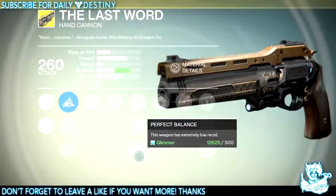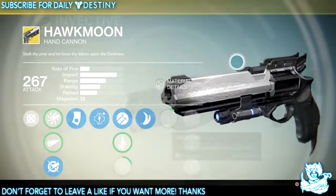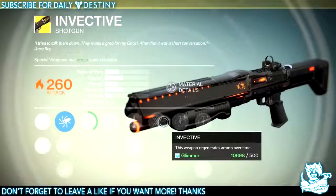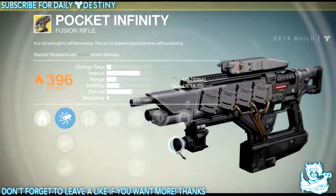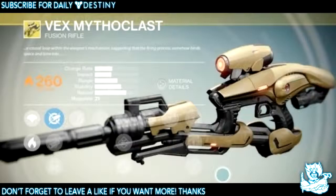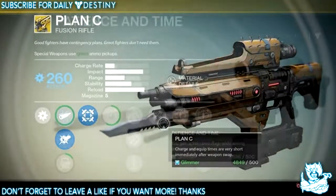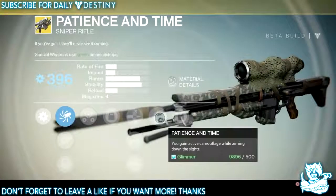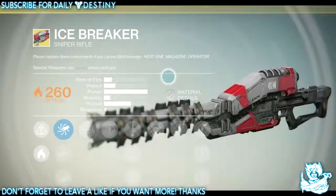Hand cannons: we have Thorn, which is a really underperforming exotic hand cannon that could really use that buff Bungie has promised. We have the Last Word, which is my new favorite weapon since they nerfed the Vex Mythoclast — the Last Word is an amazing hand cannon. Then we have Hawkmoon. Shotguns: we have Invective and Universal Remote, both pretty badass. Fusion rifles: we have Pocket Infinity, the Vex Mythoclast, and Plan C.